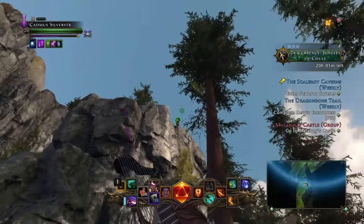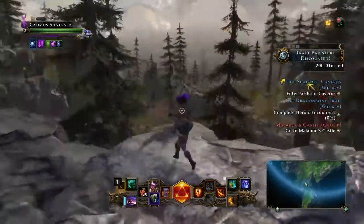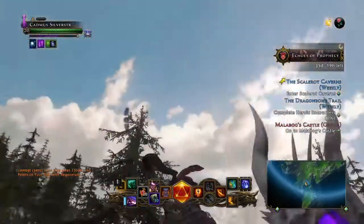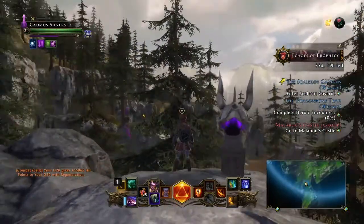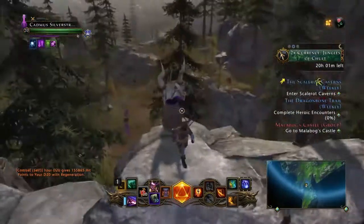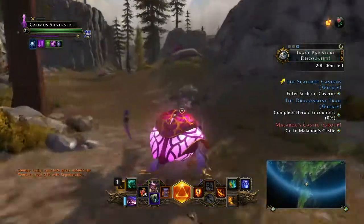The first statue is right here across from where she's at. You grappling hook up there and there's the first statue. You click on this statue and it'll show you a fuzzy pink area, and there'll be a shaft of pink light shooting up in the air — that's where you go to get your treasure.